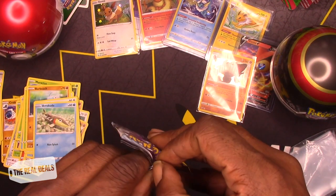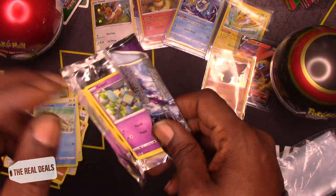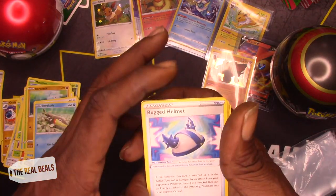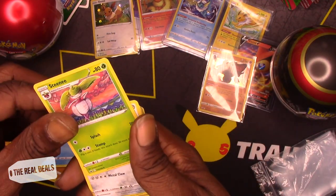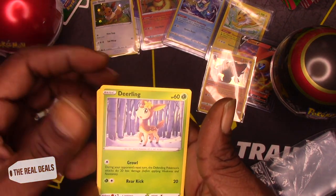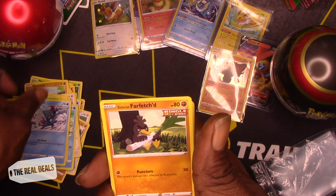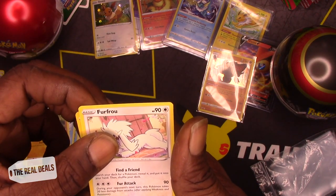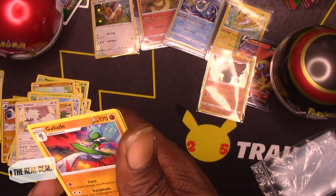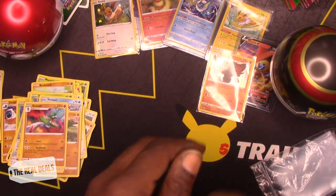Last pack out of the Eevee Lunchbox — the Evolution Lunchbox. Green cold card, one, two, three — maybe some green cold card magic. Steelix, Steamy, Liepard, Golett, Deerling, Sneasel, Farfetch'd, Unfezant. Liepard as a reverse holo. And Gallade as the non-holo rare. Unfezant.